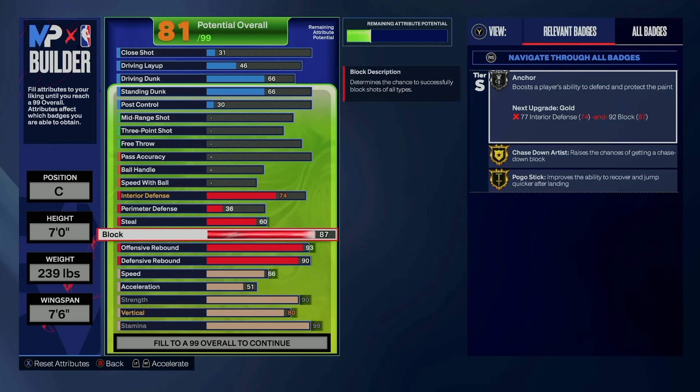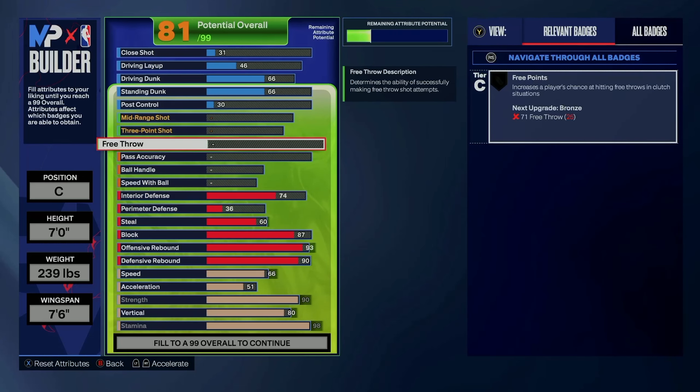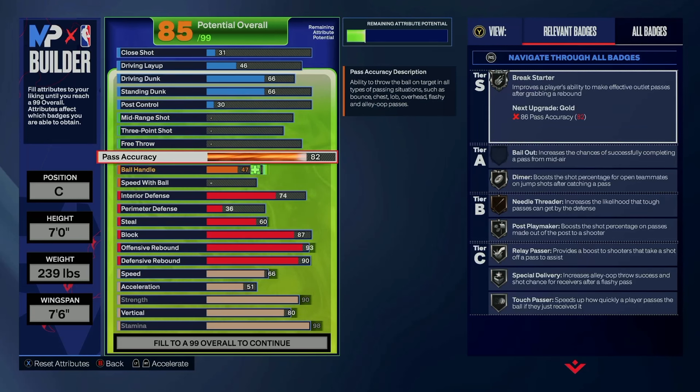I'm going to show a different version of this build right after I'm done making it, but 87 block is really really good. You're gonna be able to steal — that's something neither of my big builds can do and I wish they could. At 60 steal you're gonna get Interceptor on bronze, and anyone that has ever used 60 steal says good things about it, so I'm siding with those guys.